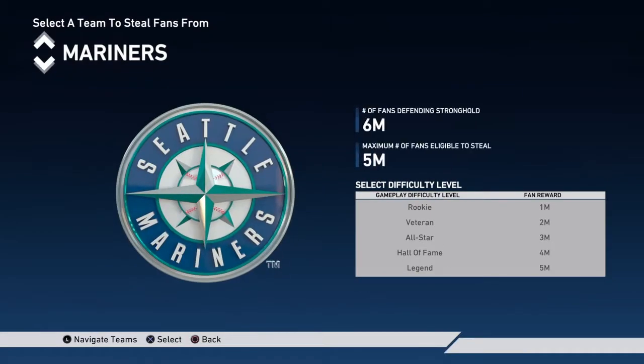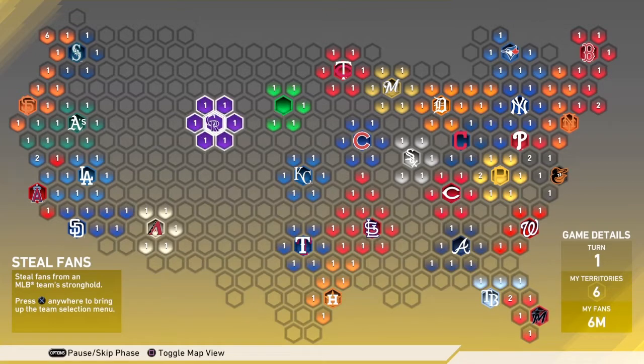The more hexagons you take up, the more reinforcements you get in the reinforcement round. The fans phase, which I'm in right now, you never even have to worry about. You can beat the whole thing without even doing it once.